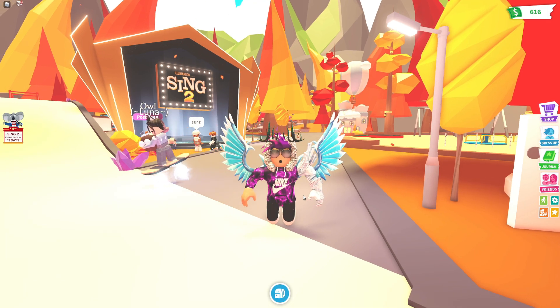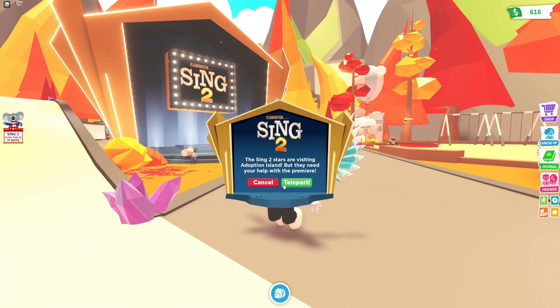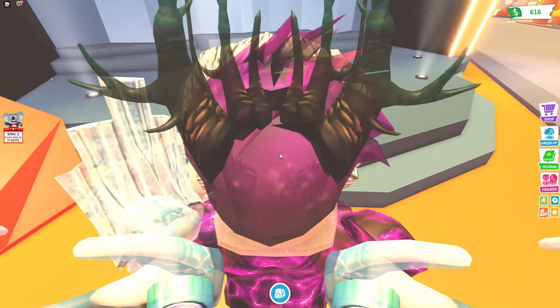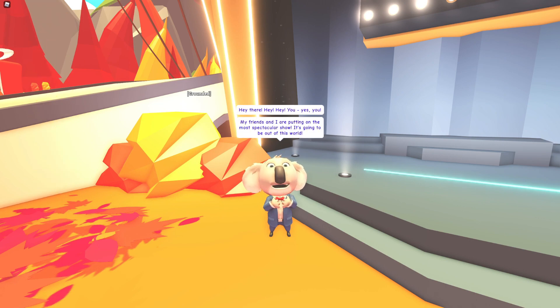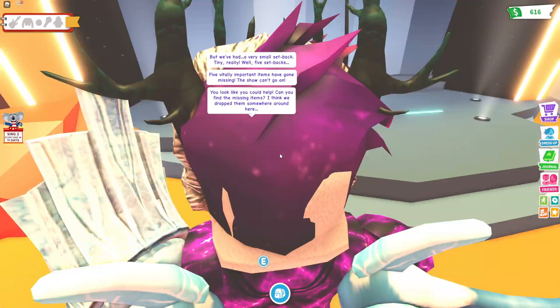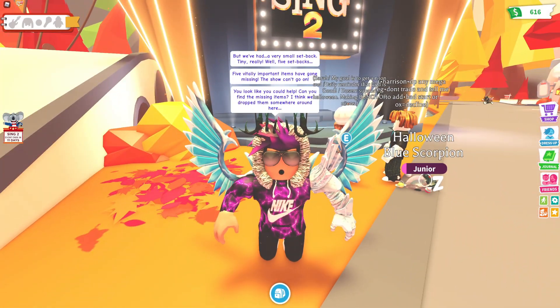So guys, what exactly do you need to do in order to start this scavenger hunt? First things first, you're going to want to teleport to the Sing 2 place — you can do this by clicking on the Sing 2 button to the left. Then go ahead and talk to the koala bear over here by pressing E. Some text will come up, cycle through it, and as you can see in the top left, we need to claim five items across the map.